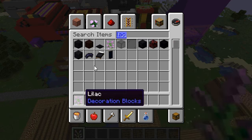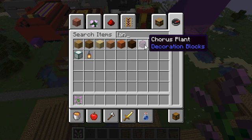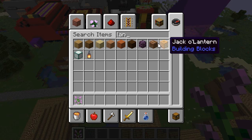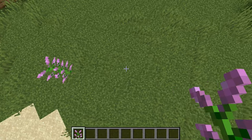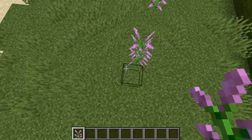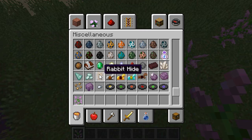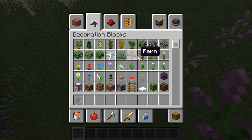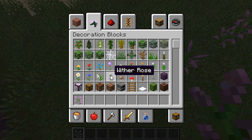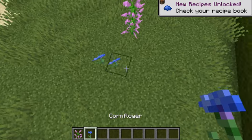It seems like they added a new flower called Lilac as well. Farmer is an actual block, but let's just plant some flowers. They also added leather horse armour and a new banner pattern. And I also now have a wither rose and a cornflower, which is how you get the new blue dye — you don't have to use lapis anymore.